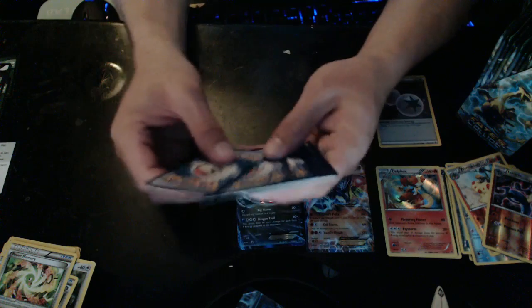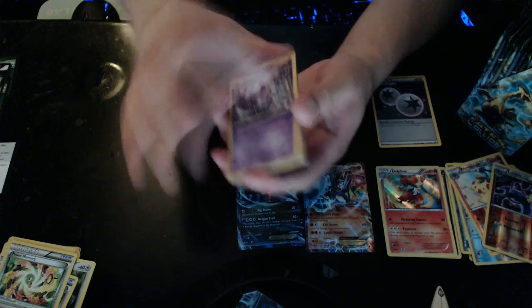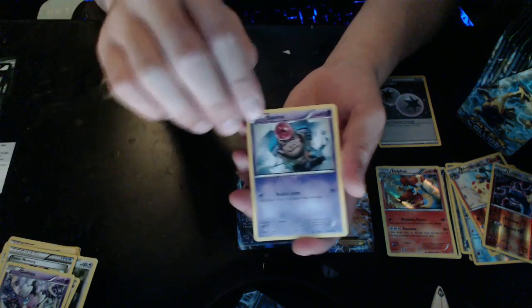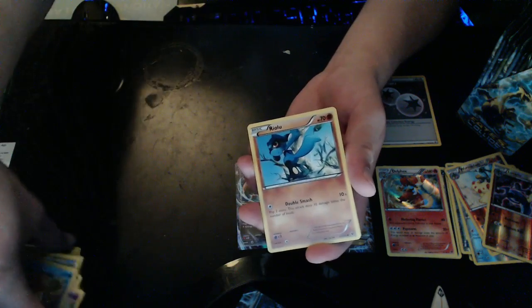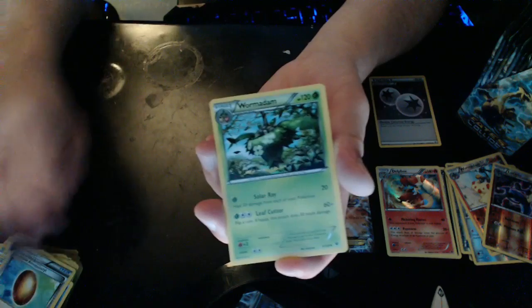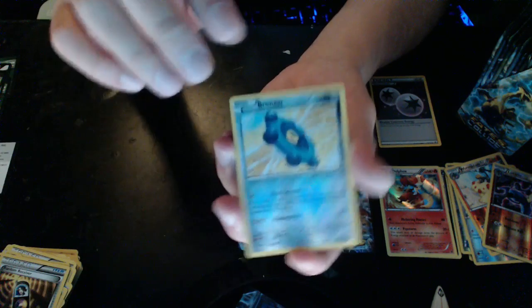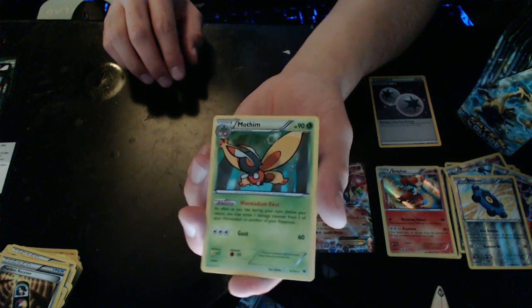Three from the back, two card trick. Delphox Army! Gothita, Spoink, Solaceon, Binacle, Riolu, Old Amber Aerodactyl, Wormadam, Random Receiver, Bronzor — Reverse Hollow Rare. And we have a Rare Mothim — very cool! Next one.